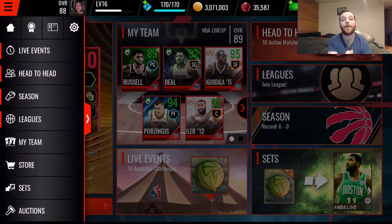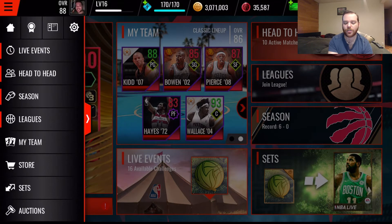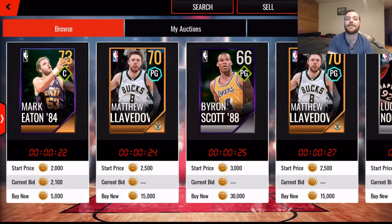We're going to open up the tab to the left and you'll see at the bottom: Auctions. This is available as of level 11, so there is a little bit of grinding to do first, but once you get there you can make use of what you have.